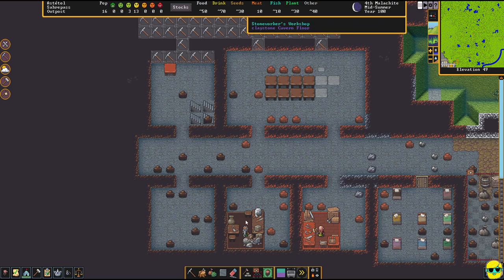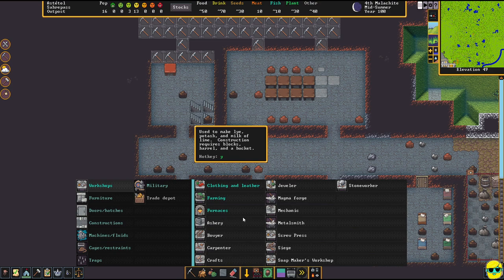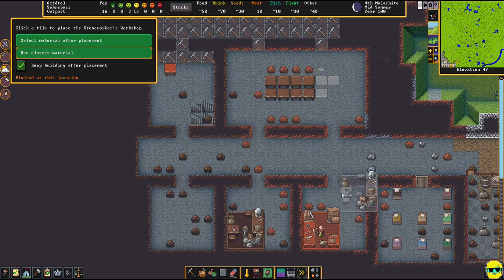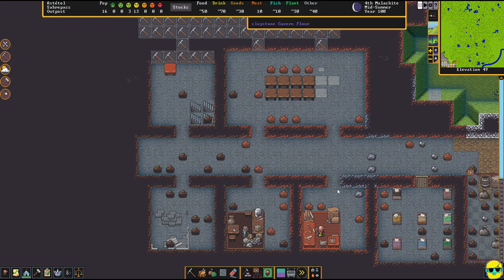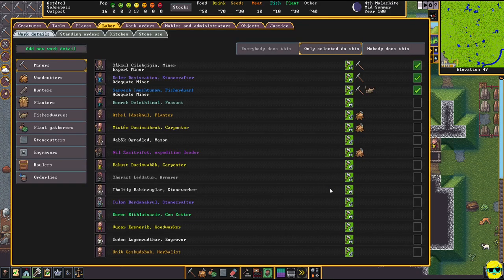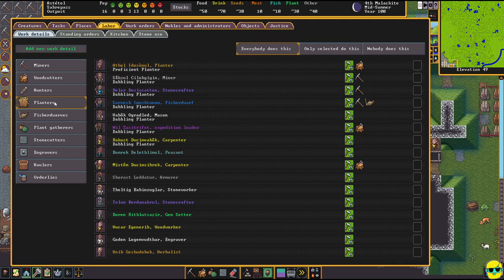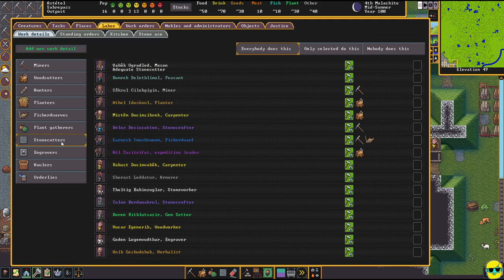Let's go build a workshop — stone worker — and put another one right there. Then we push Y to open the labor screen and figure out who can mine. We only have three miners right now, which is fine. Who can cut wood? Everybody who has an axe can do that. We're letting everybody do stone cutting as well.